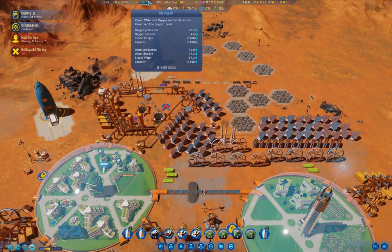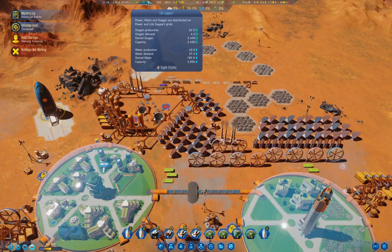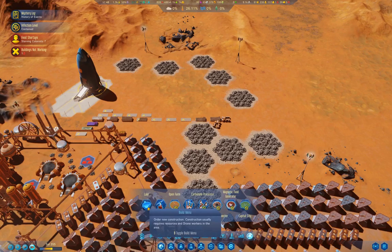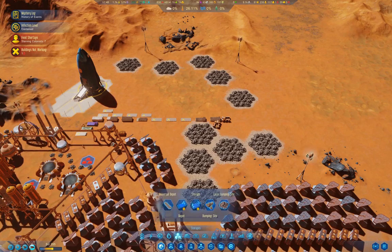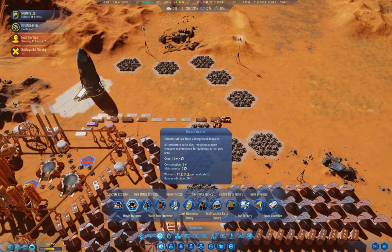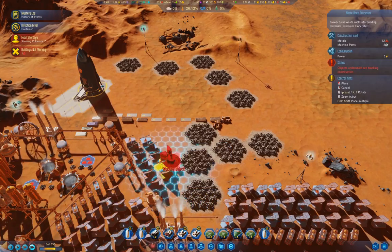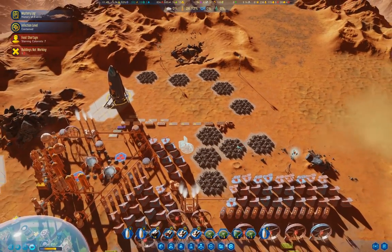What does our water storage look like? We're at way less than we really should be. We need a waste rock processor. What if we stick one of these online over here? This is going to use up some of that waste rock that's getting in the way.